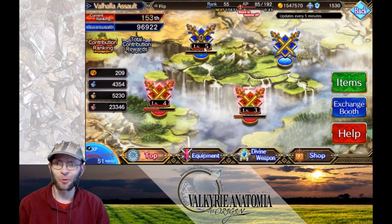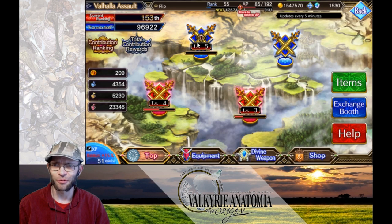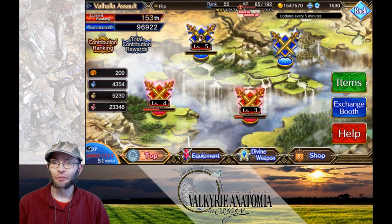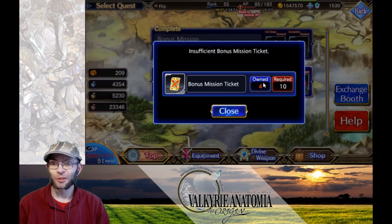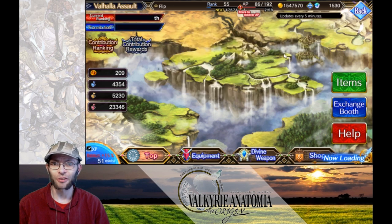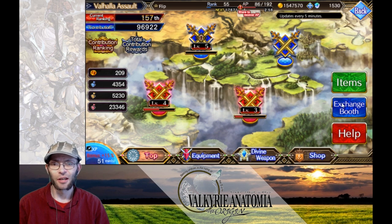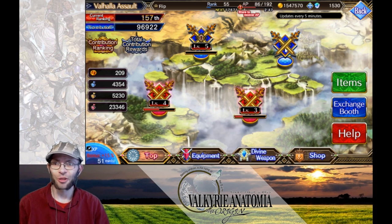As players play the stages, the assault gauge goes down, ticking down until it eventually goes all the way up to level 5. Each stage, every time you run it, rewards you with a bonus ticket. Whenever you get 10 tickets you can run the bonus mission, which gives you a lot more currency per run — all three currencies. It also has a chance to drop three Odin Metals, so you can farm those out there too.